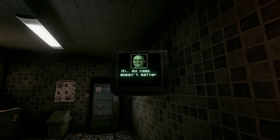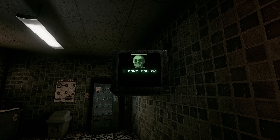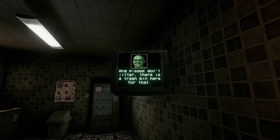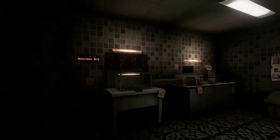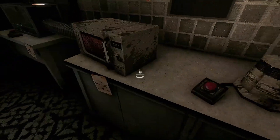In-game: 'Hi, my name doesn't matter. I am your boss and I will be responsible for you. Your job is to fulfill orders by cooking different... I hope you can figure out the equipment, it's all pretty simple. Please don't litter, there's a trash bin here for that. Good luck and move on to your first order.' So it seems like we're doing a bit of a night shift simulator, except that we're cooking tiny creatures.